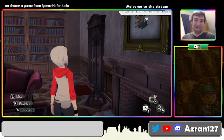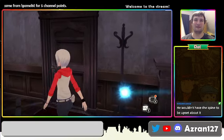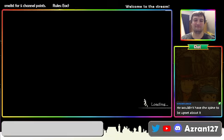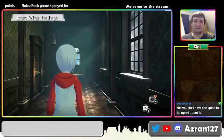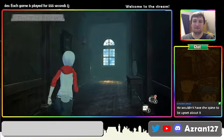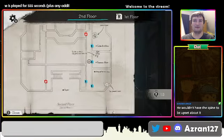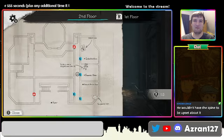Welcome back to another Code Recollection. Last time we got sheet music and I am on the case. Let's take a look at the map real quick because stuff will be updated. Parents room — we found the letter.